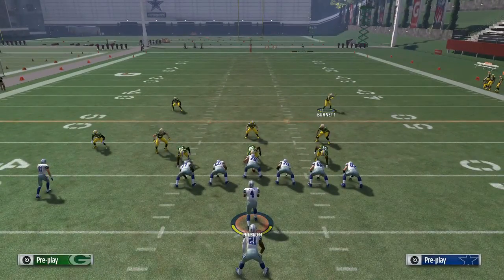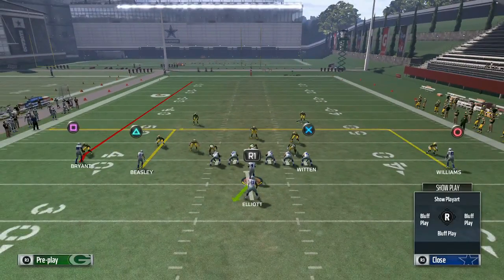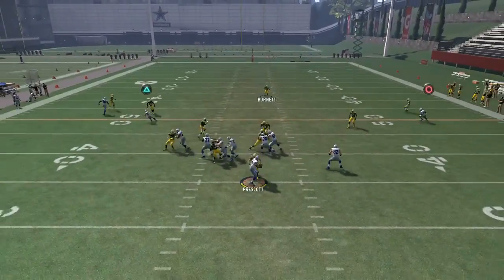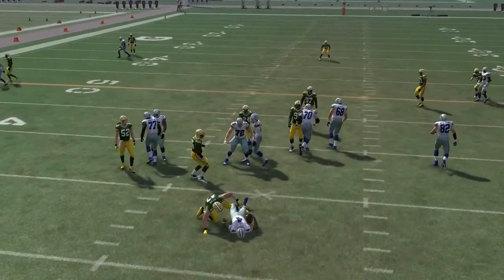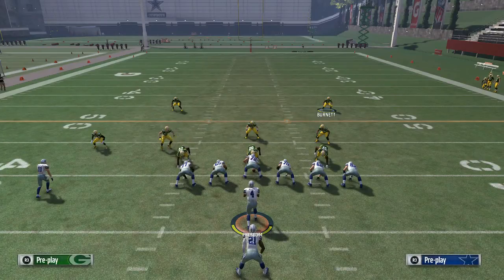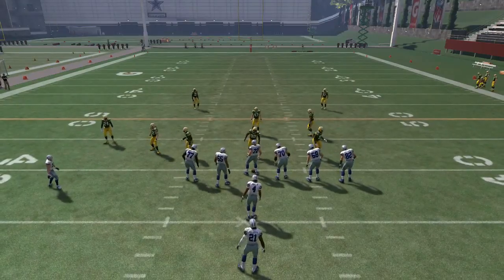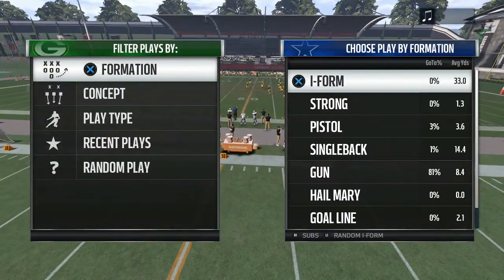Running it one more time — the blitz will probably come up the left A-gap or off the edge. This time it comes right up the middle. So you can see it's a pretty decent play, working about 50% of the time. It's a good call whenever you see your opponent is blocking that running back to the left.